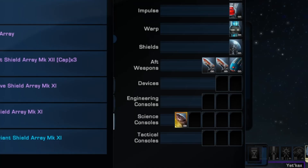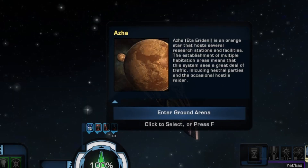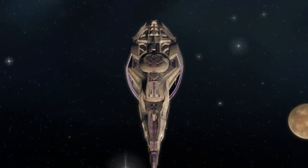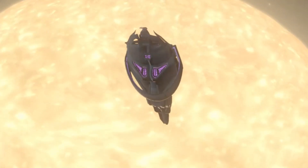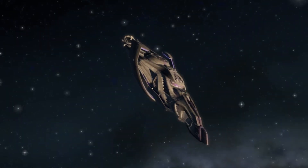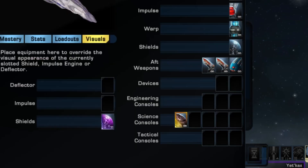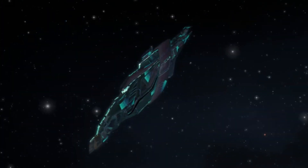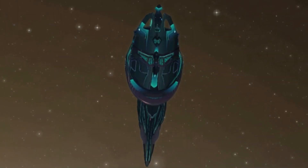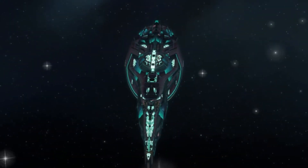After that we get the Jem'Hadar, which also looks pretty tame. I wish I could zoom in more, but I can't zoom in here in Sector Space. Sorry if that sun hurts your eyes. And our last pair of Vanity Shields is the Riemannian Prototyping. Riemannian always looks good. This always looks good. But we're not going to do any of that — we're going to go ahead and get this thing into combat.